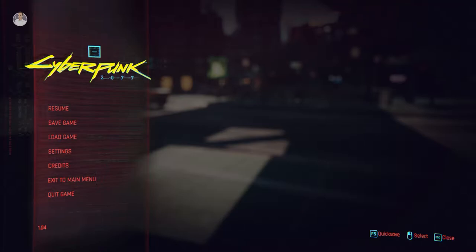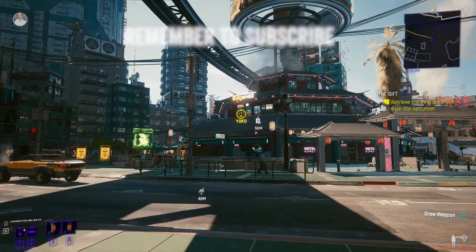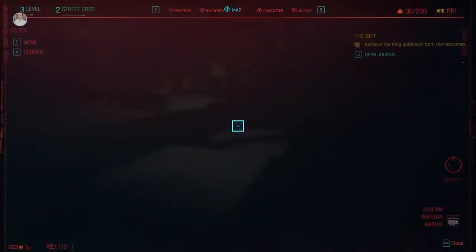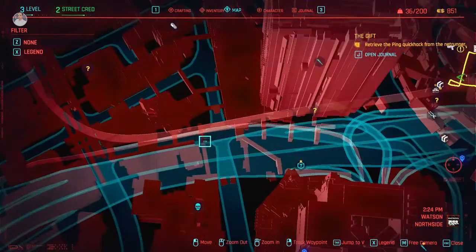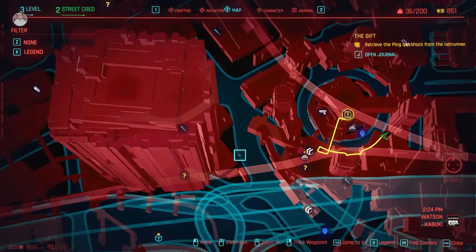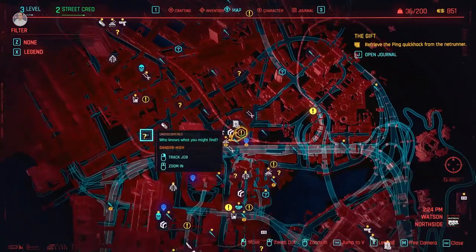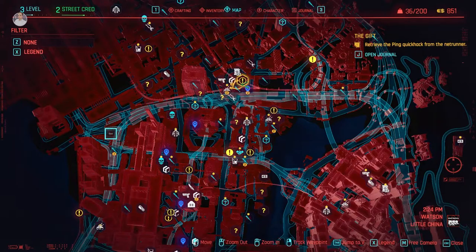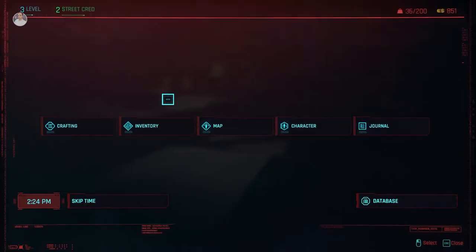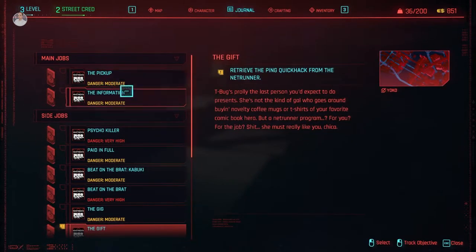Hey everyone, it's your favorite monkey and welcome to Cyberpunk 2077. Today we're gonna head over to Yoko to grab our quick hack we're getting for free. Second, we're gonna head out to this discovered area to check out what it is - I have no idea yet. We'll see how many enemies we can clear out before continuing on with the main storyline, trying to get some cash flowing and gear. Last episode we did the meet at the shop which gave us a job that's basically the main storyline.